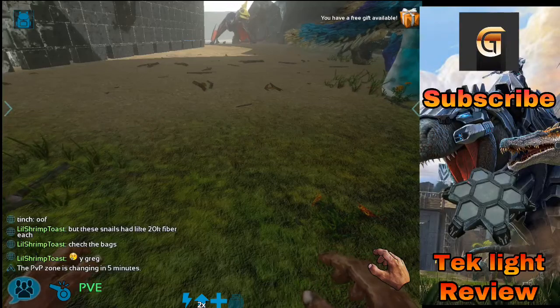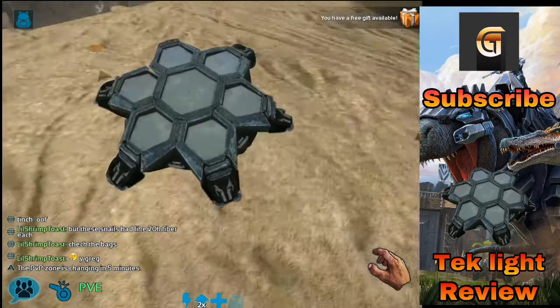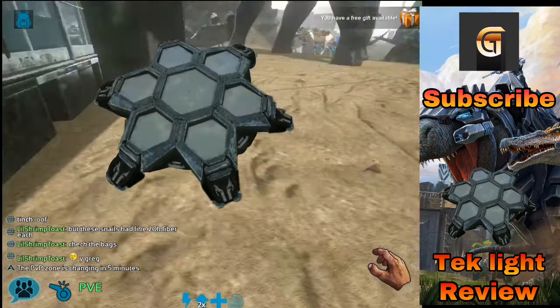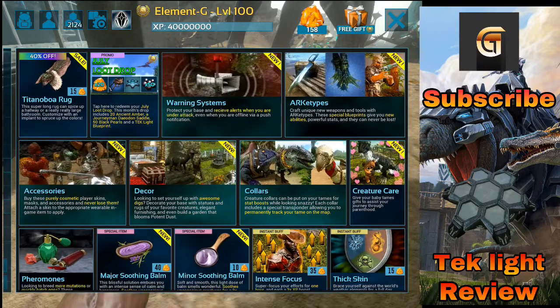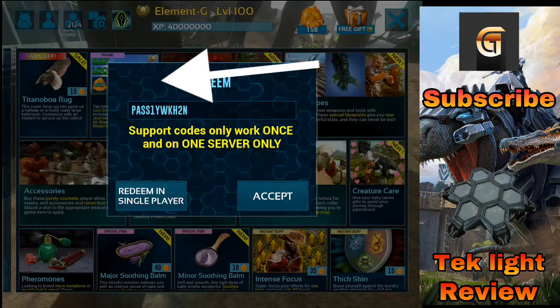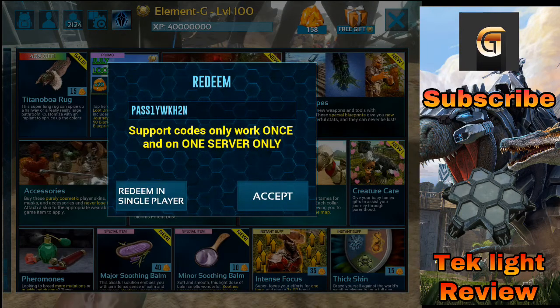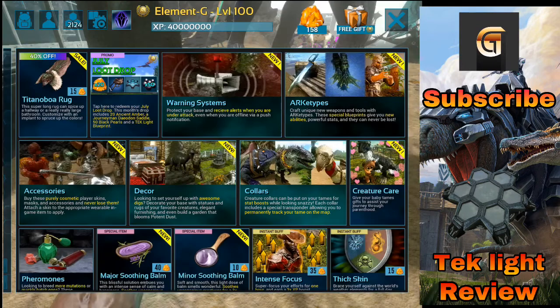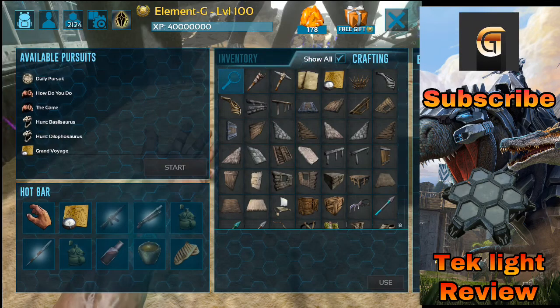Hey, what is up guys, Veloma G here, welcome back to another video. In today's video I'm gonna be showing you guys how to get the free tech light. You'll be needing the Primer Pass — basically if you have a Primer Pass, this week's code is a free tech light blueprint.